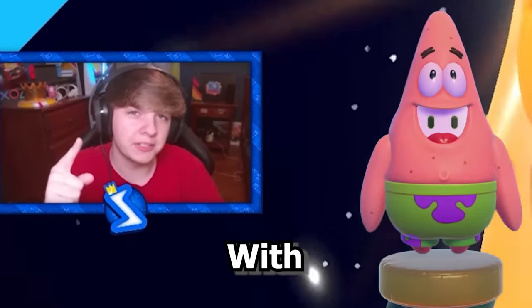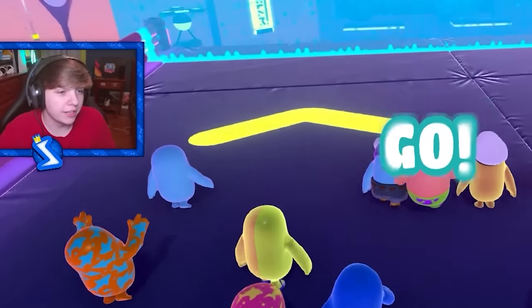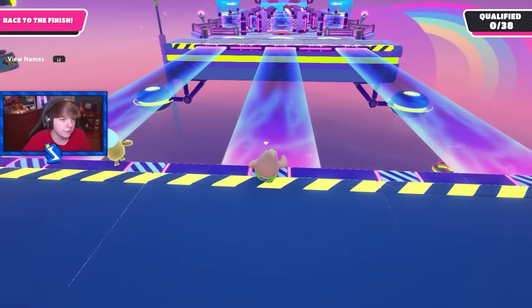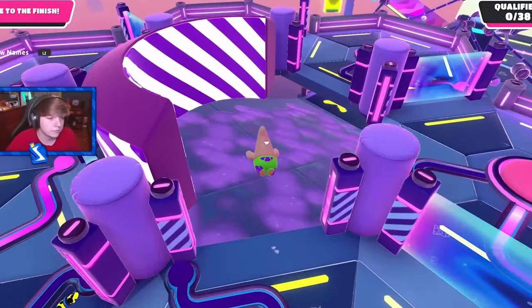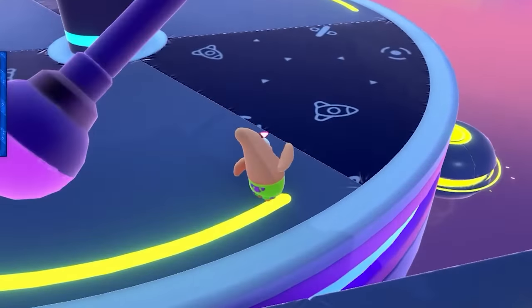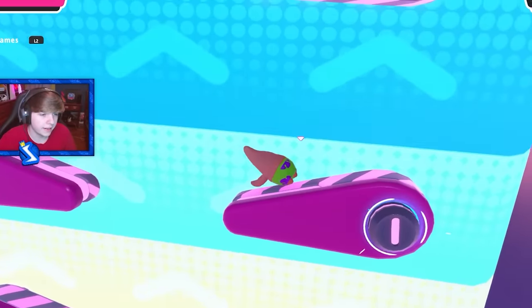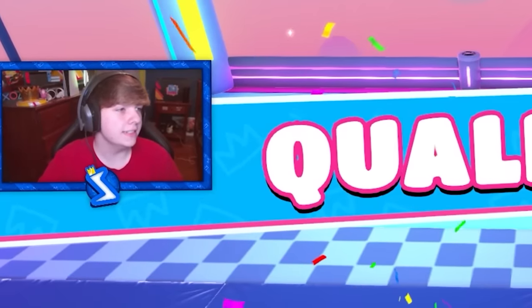Next we got to get a win with Patrick. We got Skyline Stumble for the first round. Let's try to get first place again. There is one guy right here ahead of me — hopefully I can beat him. I went the wrong way, but okay, there we go. First place. Easy.